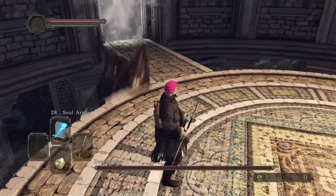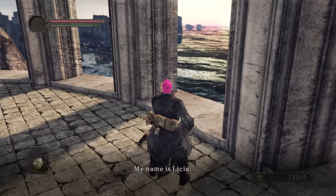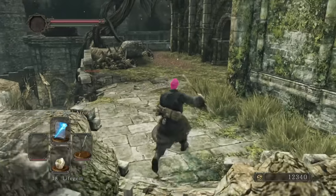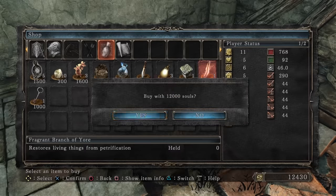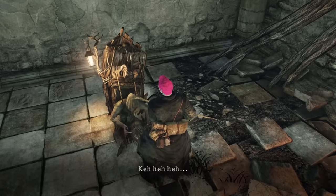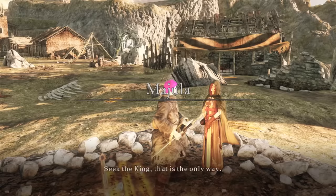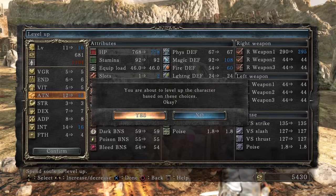Dragon Rider decided to ride a slipstream downwards into the water below, and we make sure to speak to Licia so she moves location. Next, we head to the Forest of Fallen Giants to buy a Fragrant Branch, and get the Covetous Silver Serpent Ring. We use Dragon Rider's Soul for more souls, and buy Lenigrast's Key.